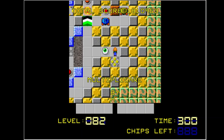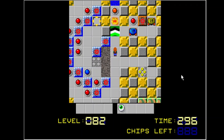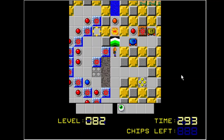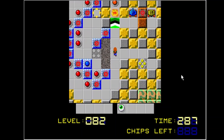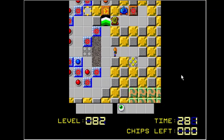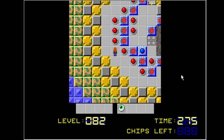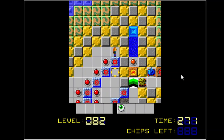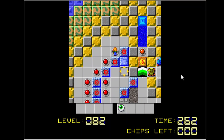Once again, this feels like a tutorial. Basically this level is about what blocks can do what. First thing we have to do is get a regular dirt block to appear, which we can make happen by hitting that red button — which the blue tank can do. Then we can use the yellow tank to push that block. Now we need the directional block because it can push dirt blocks.